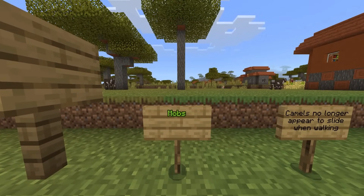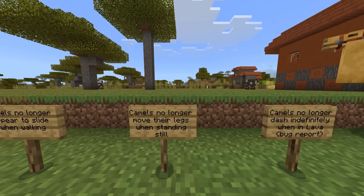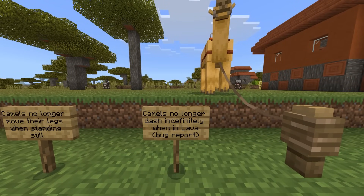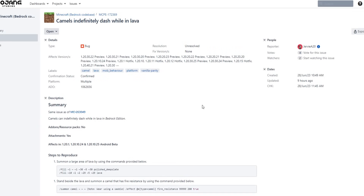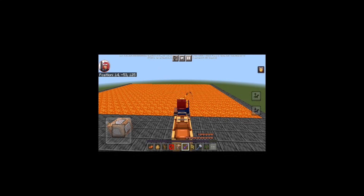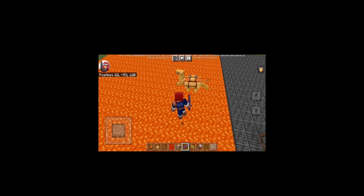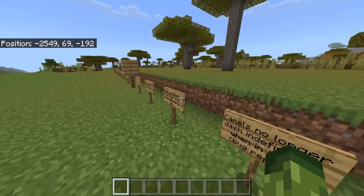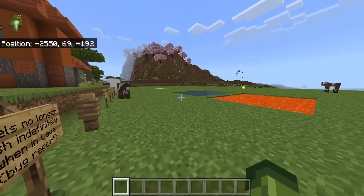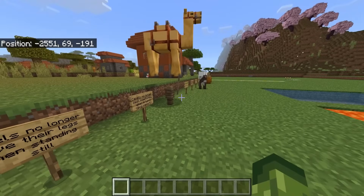Changes with mobs, focusing on camels: camels no longer appear to slide when walking, camels no longer move their legs when standing still, and camels no longer dash indefinitely when in lava. There is a bug report for this reported quite some time ago. When a camel used to walk on Bedrock Edition, it looked like it was sliding across the floor — that has been fixed.